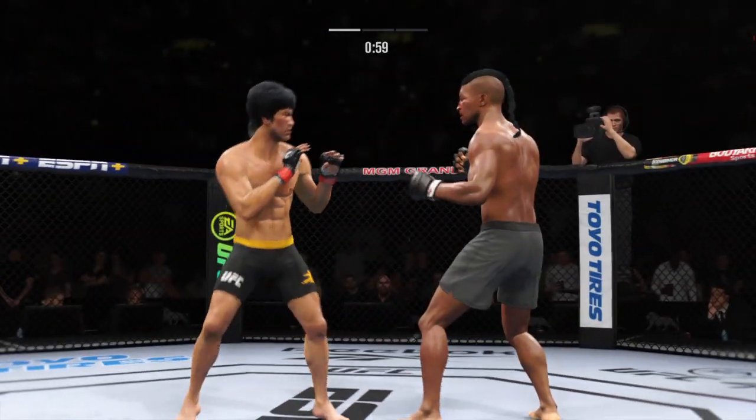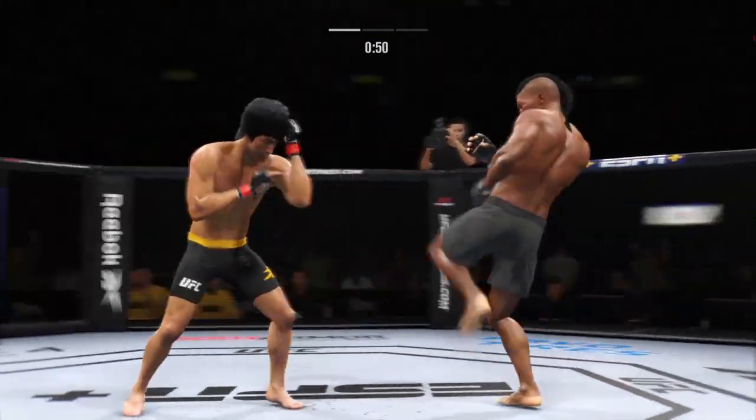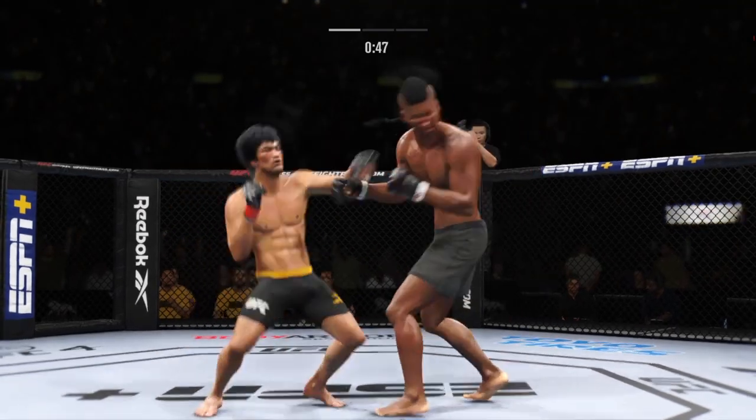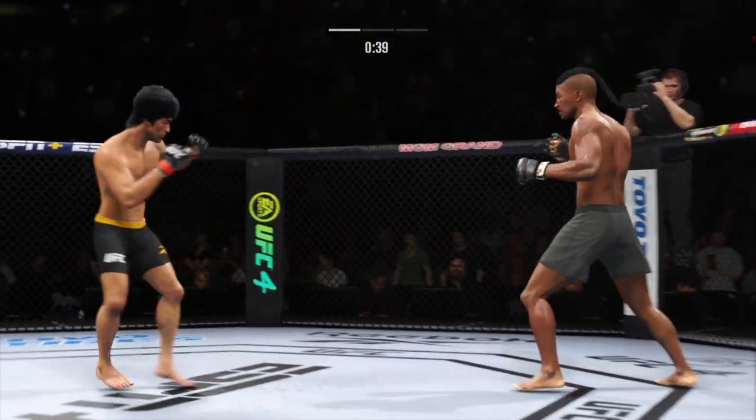Beautiful head kick — go, go, go — and he connects there. His hands look good. So fast. I mean, this guy has tremendous hand speed. Look at him drive his shin into his opponent's body with that body kick.